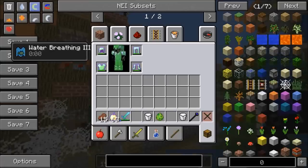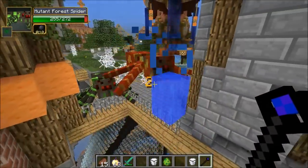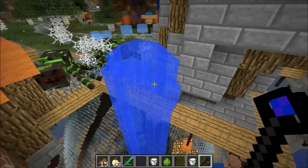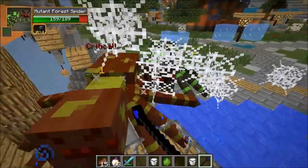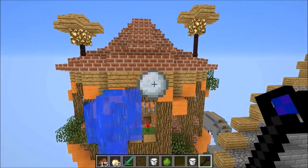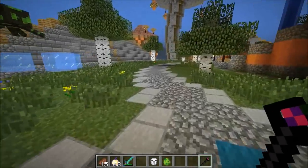The water wand gives you water breathing. Hitting with it puts down water — it's kind of the messiest wand ever but if you want to make a moat or a pool it's going to be awesome. It also gives slowness to your enemy. I don't want to right-click and put water everywhere — it's going to be really annoying to clean up.